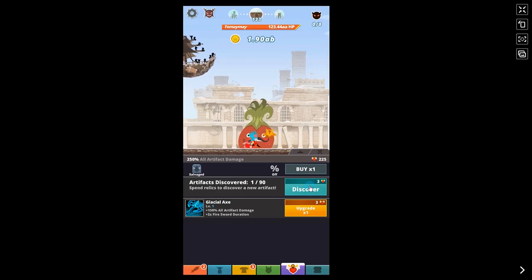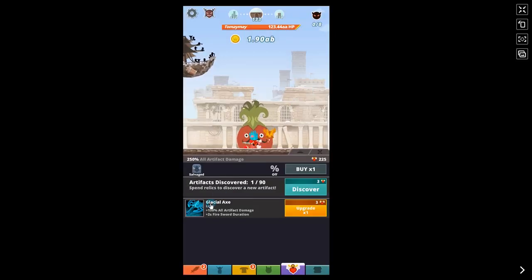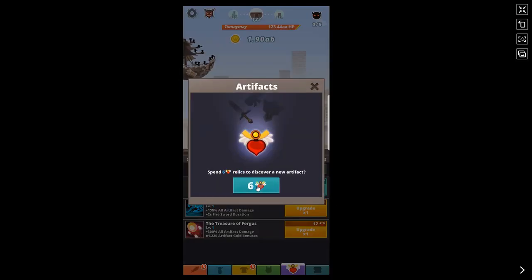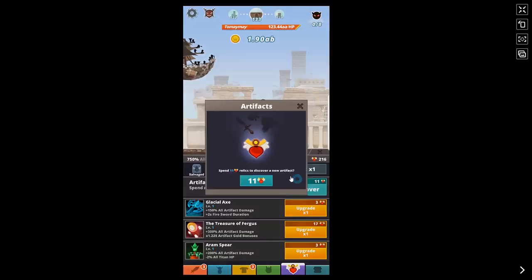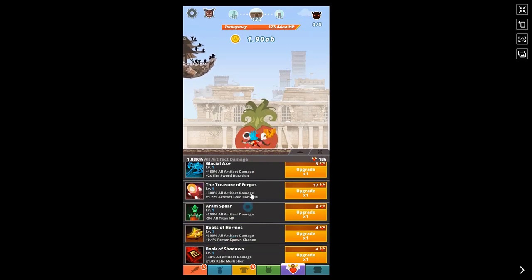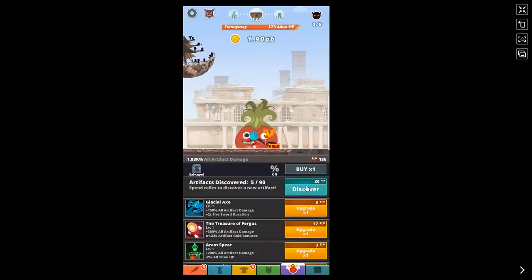I'll discover my first artifact — nope, not that one. If you get a bad artifact you can salvage it and get your relics back, but the return isn't really worth it at this stage. Then — there we go! Luckily on my first run, on my fifth artifact, I got Book of Shadows! By joining the clan I still have plenty more artifacts I can collect — let's see how many I can get on this very first run.